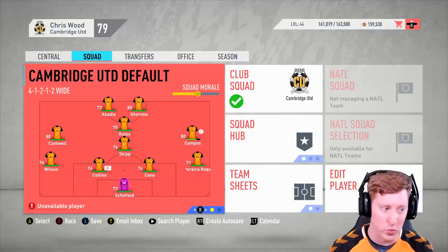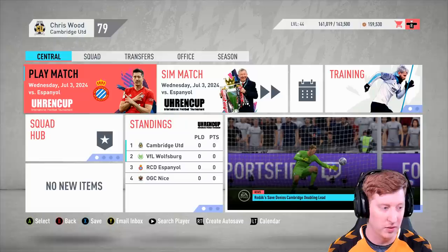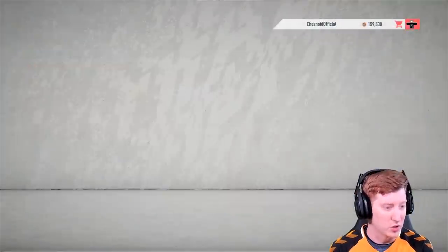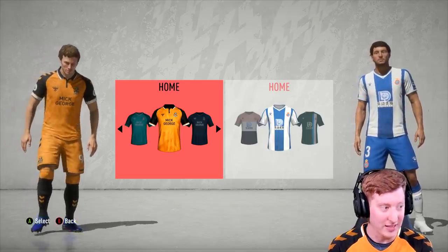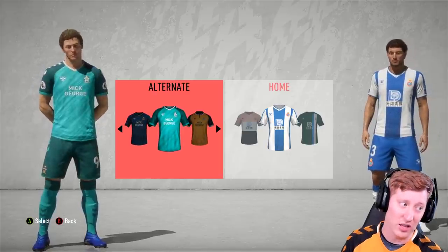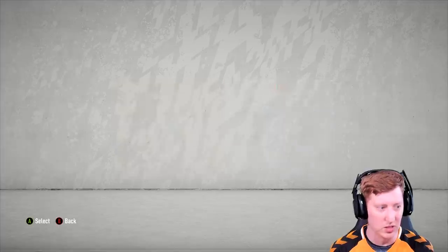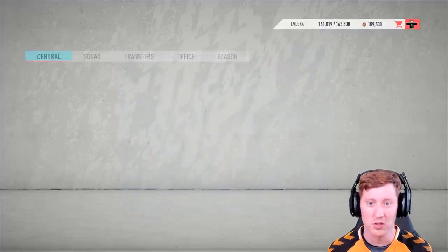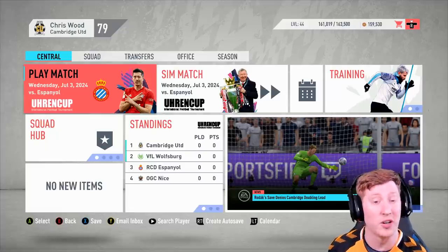With new kits as well of course - I'll show you all three of them here briefly. We will be simulating the preseason tournament of course. The home kit looks like that, the away kit looks like this, and the third kit looks like that - all voted for by you via Twitter polls. Do make sure you follow me on Twitter to ensure you have the opportunity to vote for further kits.